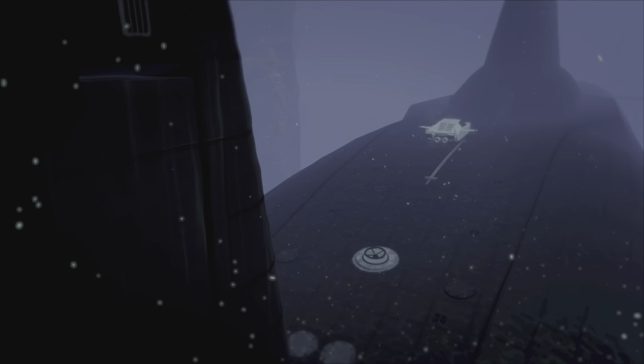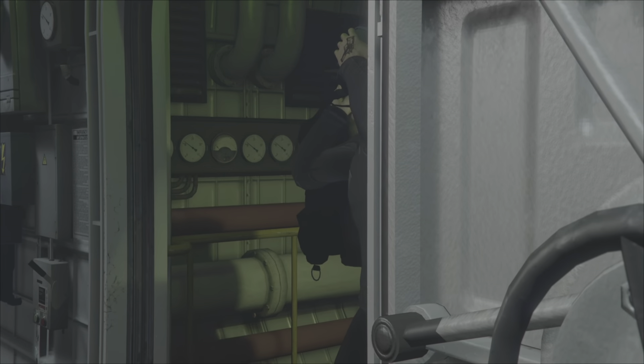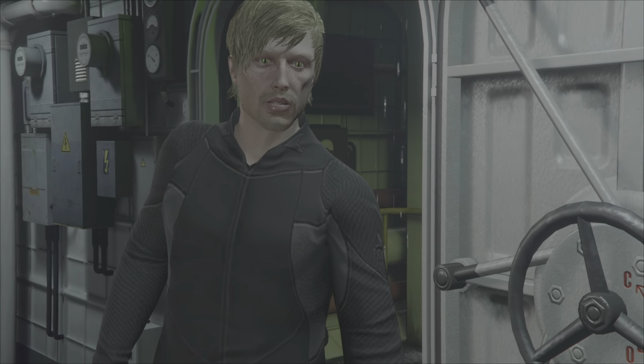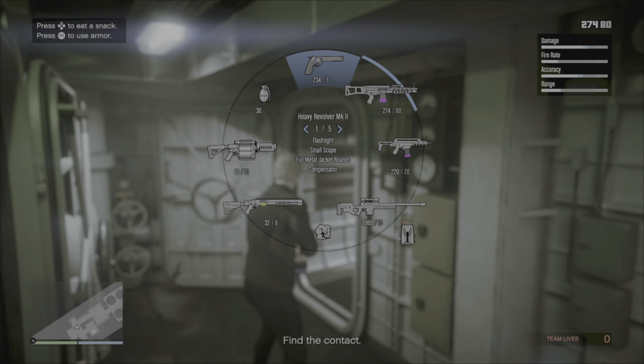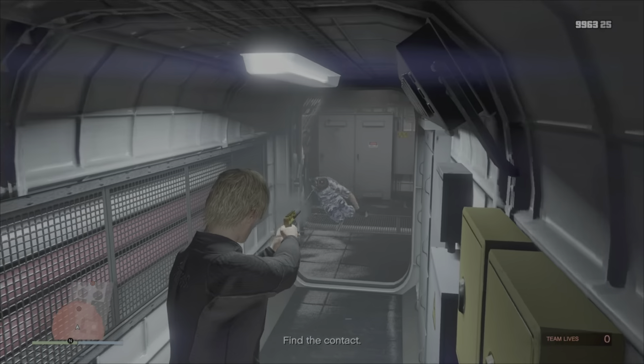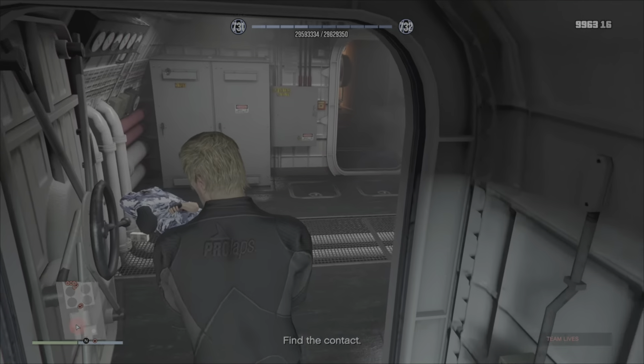Now that we've made it to the sub we get a short cutscene, and once we're inside the submarine we've just got to double check that we've got the AP pistol equipped and no other weapon, and we just slowly make our way through the submarine taking out all the enemies.